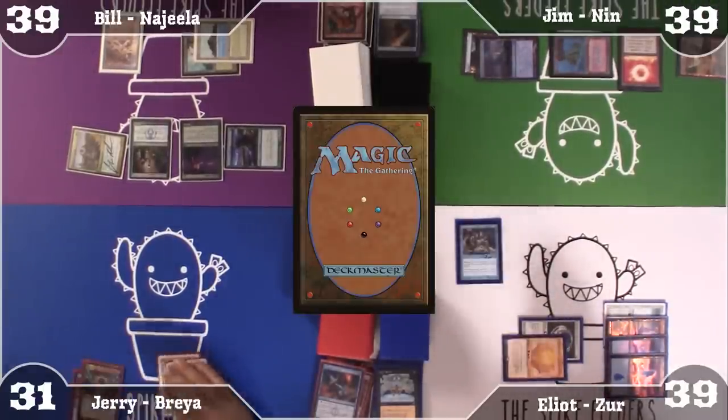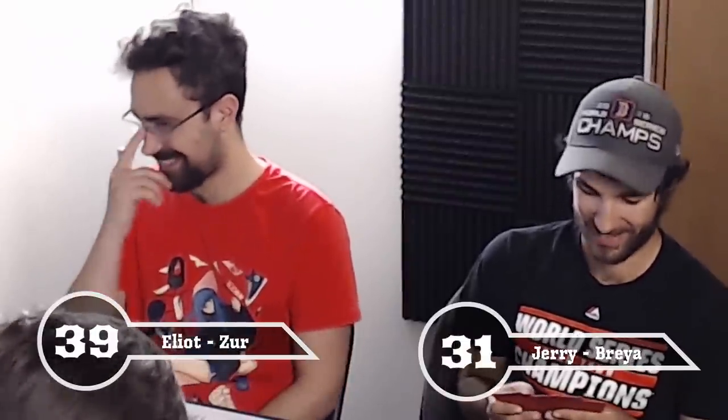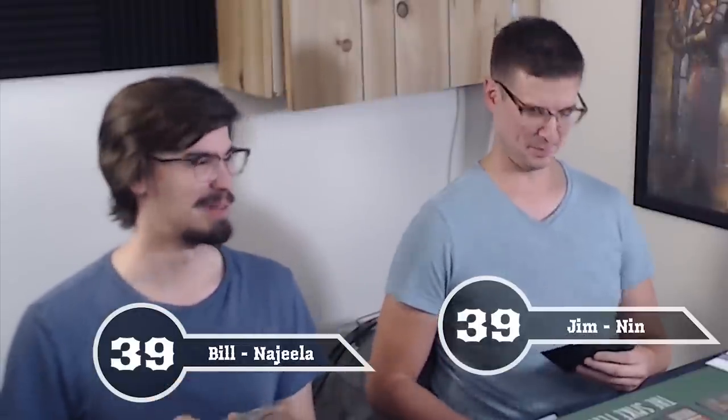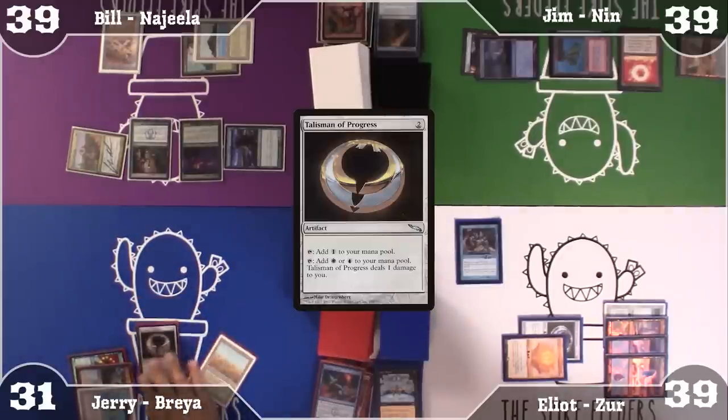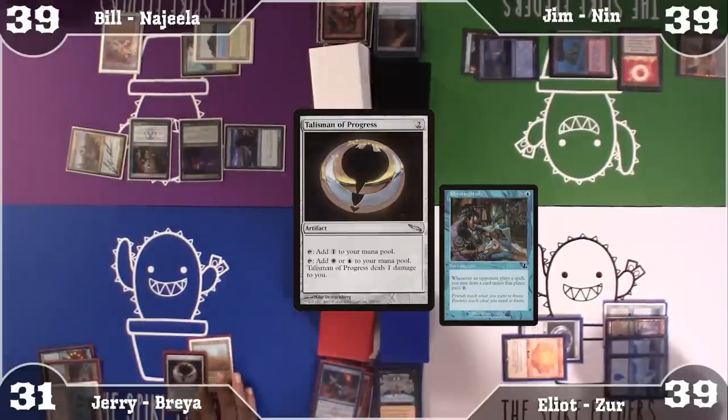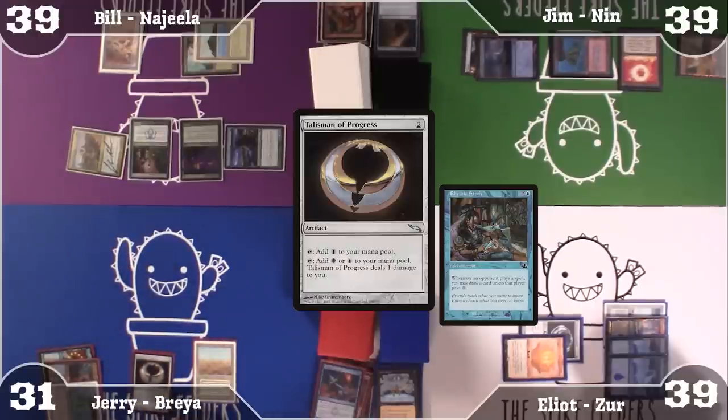Hey Bill, you want to destroy his Rhystic Study? Not really. I'm going to make him draw a bunch of cards — that's your problem, not mine. I'm going to play a Talisman of Progress — trigger Rhystic Study. I'm going to untap, draw a card, play a Flooded Strand, crack it going to 38, and get an Underground Sea. I'm going to tap for 3 mana — paying the 1 off Rhystic Study — and cast Sol Ring. Then for 4 total I'm going to cast Najeela.